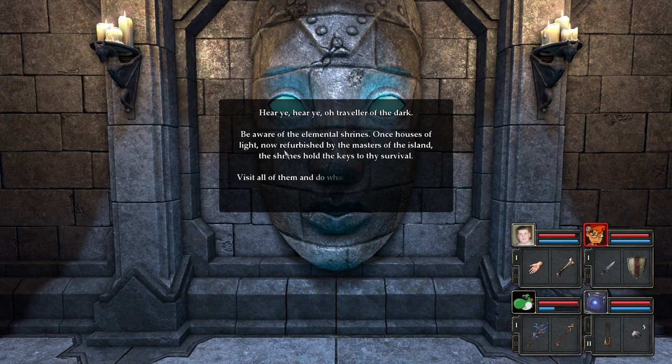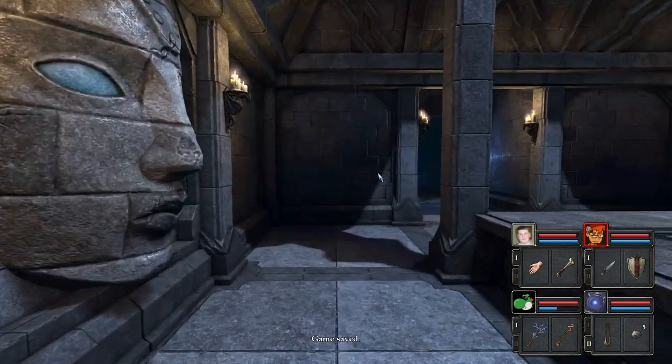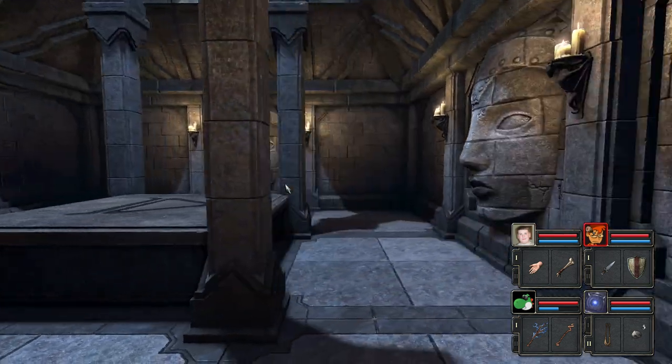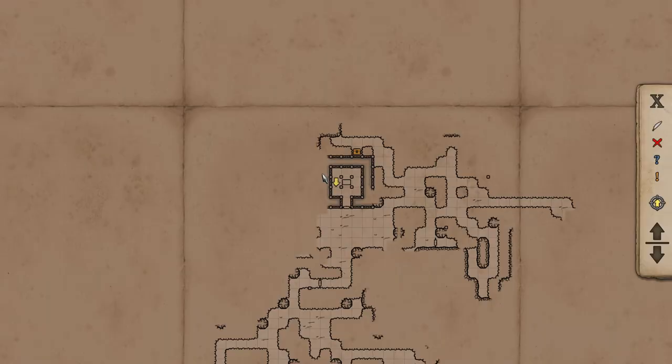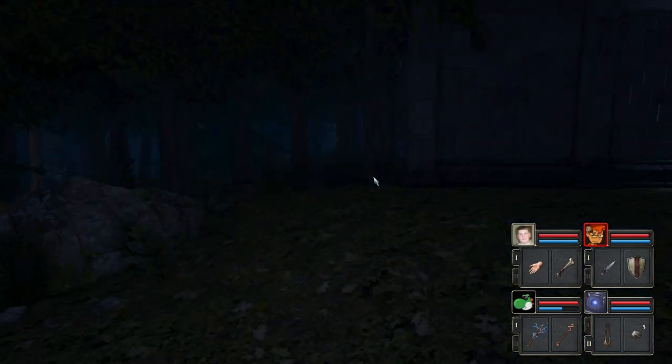Hear ye, hear ye! Oh traveler of the dark, be aware of the elemental shrines — once houses of light, now refurbished by masters of the island. The shrines hold the keys to thy survival. Visit all of them and do what the stone philosophers demand, and thee may be granted a way out if that's what thee most desires. Bring forth four power gems to fuse them into the essence of the element — not all the gems lay under the skies, some are very deep underground. The elemental shrine of fire is to the northwest — whence the force of fire is strongest. I have two power gems and I'm supposed to bring four.